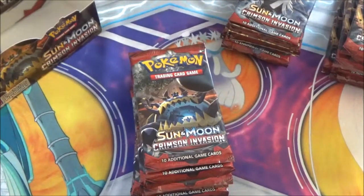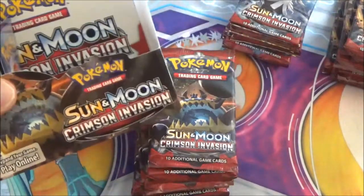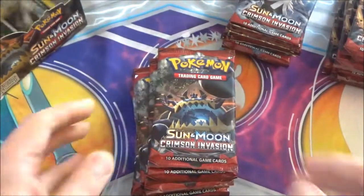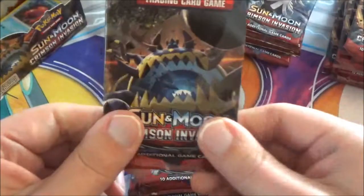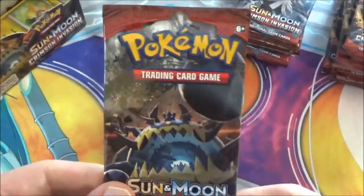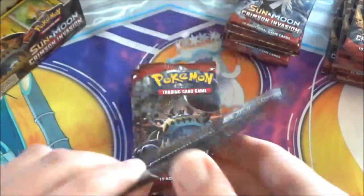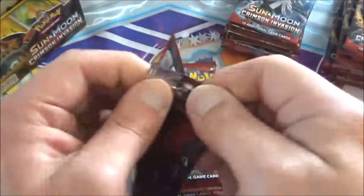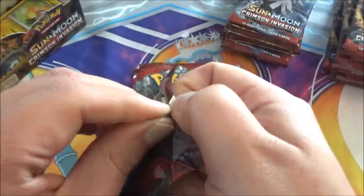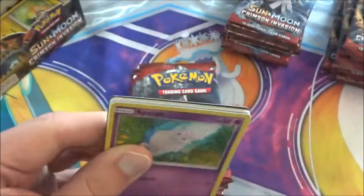What's going on today everybody? Welcome to part two of our Sun and Moon Crimson Invasion booster box opening. Today we'll be opening up all of the Guzzlord pack cards — just the cards I opened up from part one moving back in the box. So let's get started. If you missed part one or any of the other parts, I will have the entire playlist in the description down below.